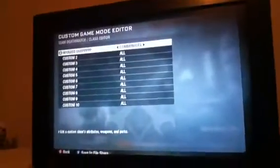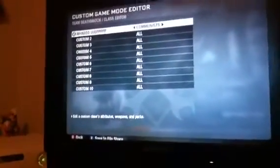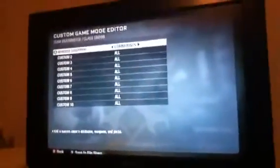You want to go to Edit Game Options, then go to Class Editor and Custom Classes. Do it for whatever class you want, but whatever class you customize is the only one that's going to be very very fast. You can pick whichever one you want.